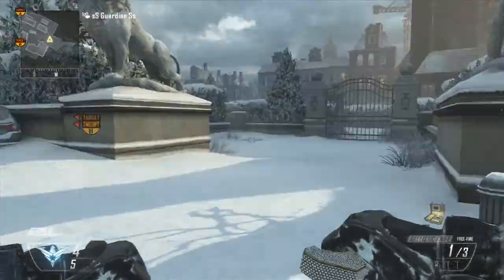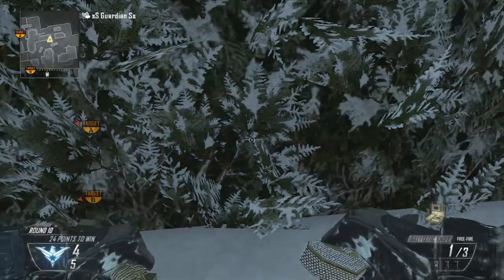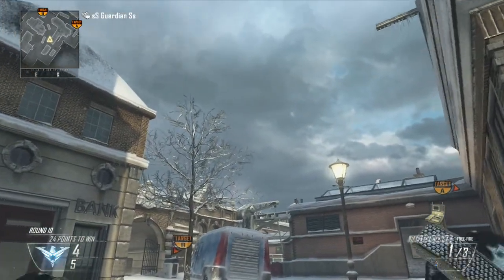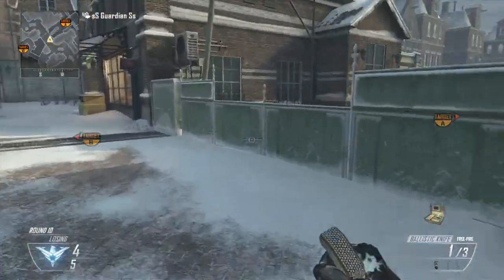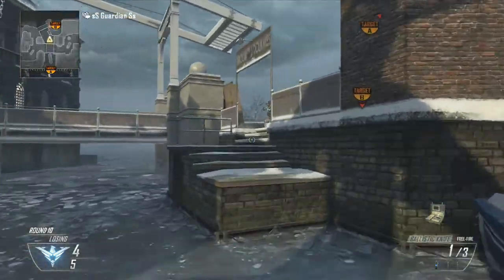We're going to be showing you B first and then A. I found all of these on my own — haven't looked on YouTube or anything — so please help us out with likes. Take your bomb over to B, jump over, go any path that you want, obviously.